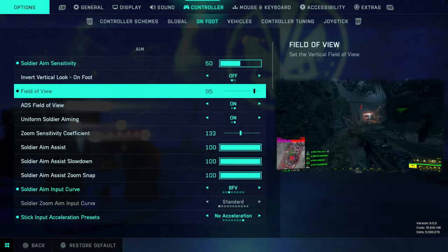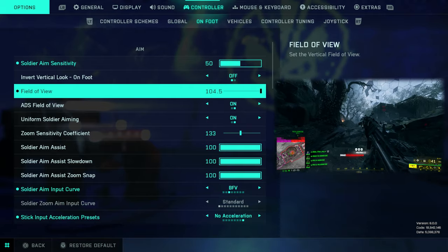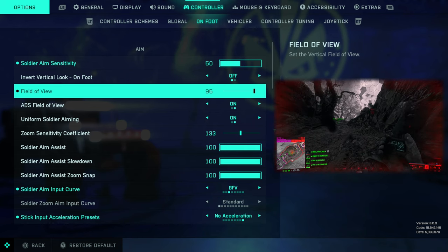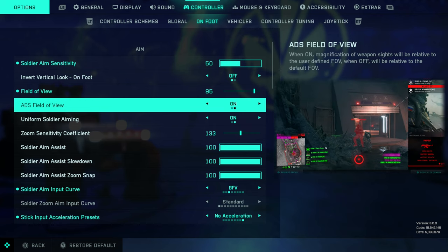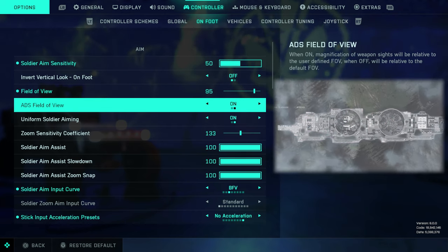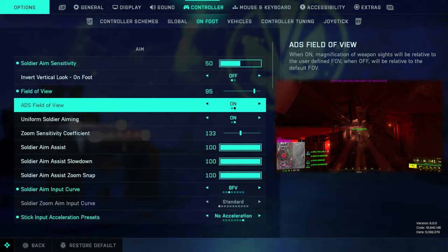Field of view I have at 95. In previous titles I would push it higher, but the way this game works it feels a little smoother when you bring it down a bit to 95. ADS field of view is one of those things that makes your game a little easier when you aim down sights — particularly with smaller magnified weapons or holographic sights — because you don't get as much zoom in, which makes transitioning in and out of ADS easier, plus you tend to have less visual recoil on screen.